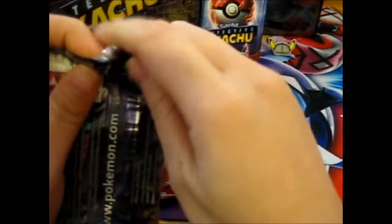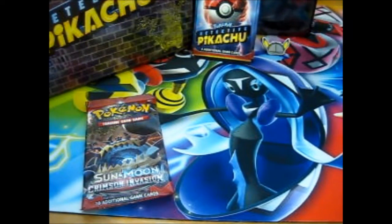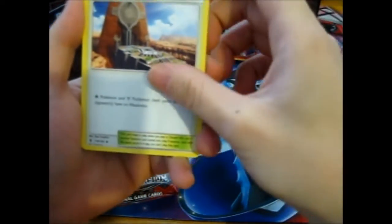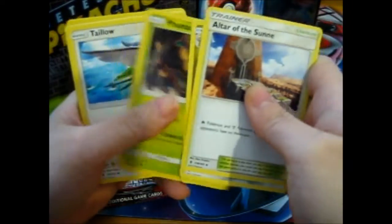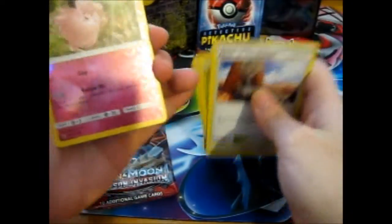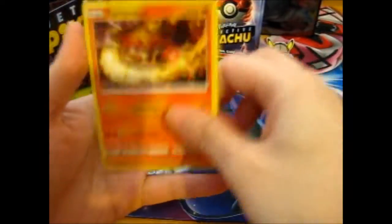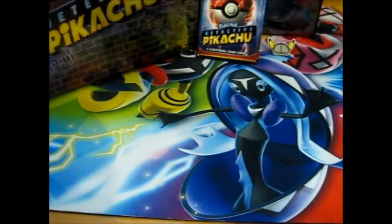Grab your glasses, please be something good. Altar of the Sun, Hakamo-o, Trubbish, String, Clefairy - and in the reverse, a Turtonator, rare non-holo. That's pack one done.